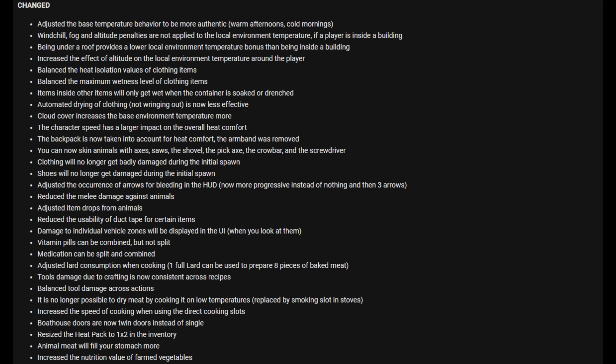Items inside other items will only get wet when the container is soaked or drenched. Automated drying of clothing — not wringing out — is now less effective. Cloud cover increases the base environment temperature more. Character speed now has a longer impact on overall heat comfort. The backpack is now taken into account for heat comfort. The armband has been removed — interesting.